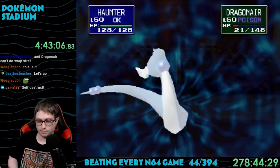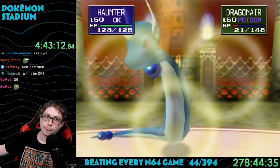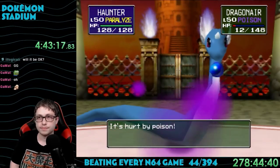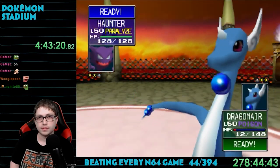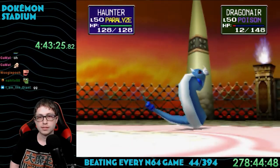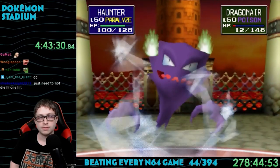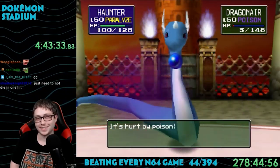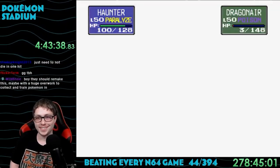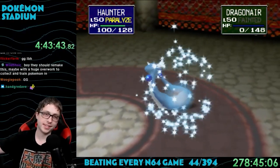It took a few more attempts to get back to where I was. I swapped in Electabuzz for Rhydon since it knew both Thunder Wave and Thunder Punch — a very solid combo. This time Jolteon didn't miss with Thunder, and I used Toxic on the Dragonair. After some back-and-forth, Haunter as my last Pokemon outsmarted Lance — Haunter's Ghost typing meant Wrap couldn't hit it, and the Dragonair was still poisoned. I made it to the rival fight.